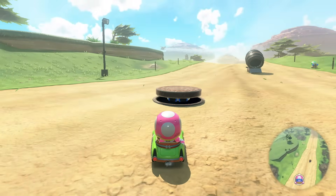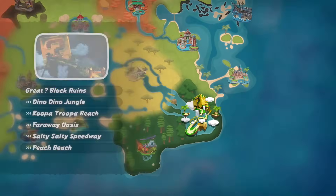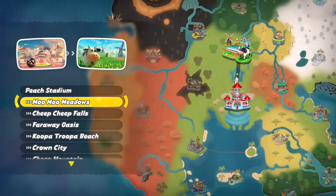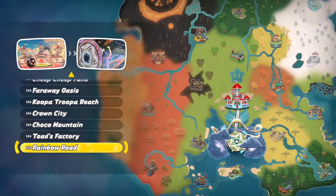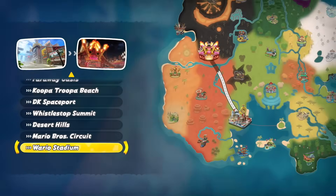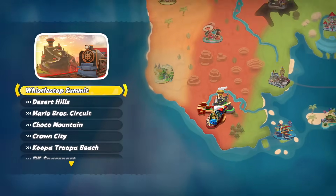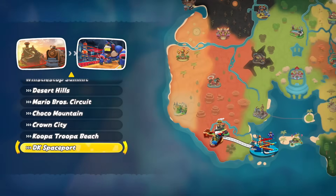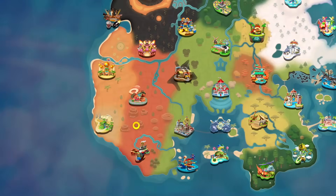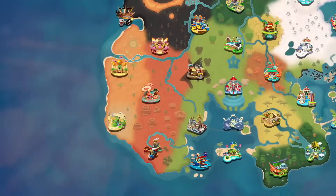As far as least paths go, every track has a minimum of 5 outgoing paths, likely to prevent the 3 choices from always being the same. But as far as incoming paths go, Rainbow Road of course has the least at just one. After that is DK Spaceport with only 3 incoming paths, likely due to how long the final lap is. This is further supported by Koopa Troopa Beach, which despite only having 5 outgoing paths has 8 incoming, likely due to how short the last lap is.